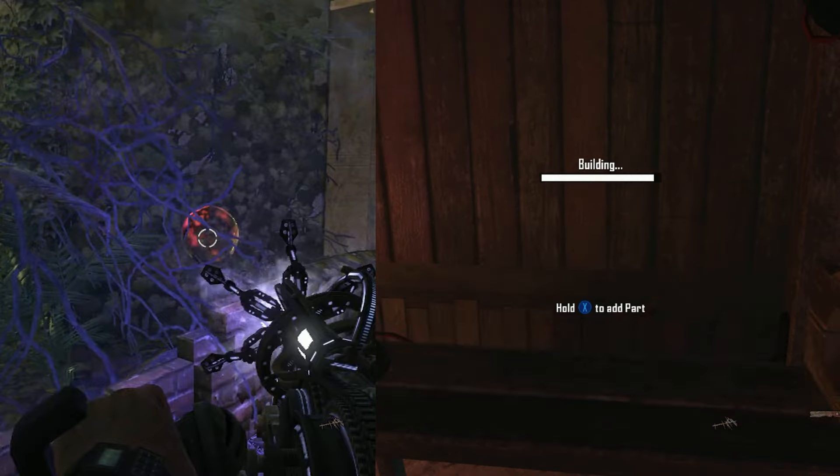To begin the Buried easter egg, there are two things you must do that can be done in any order. You must interact with four orbs around the map and you must also build the guillotine. In no particular order, I'll start with explaining the orbs.